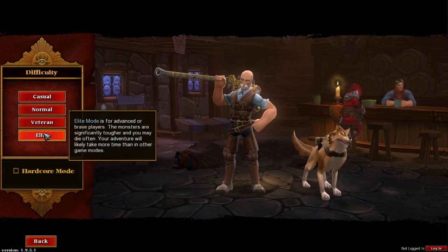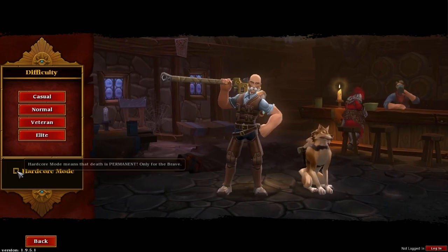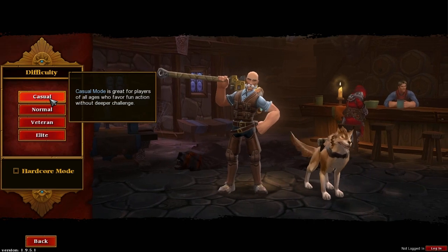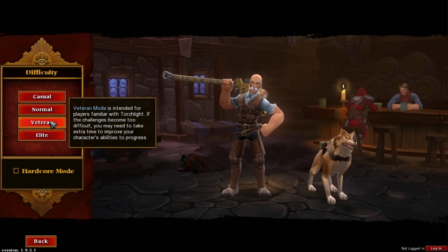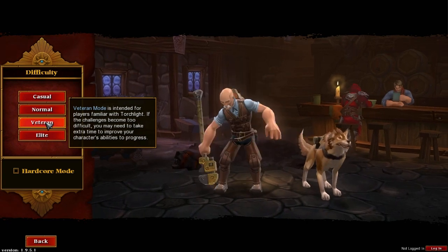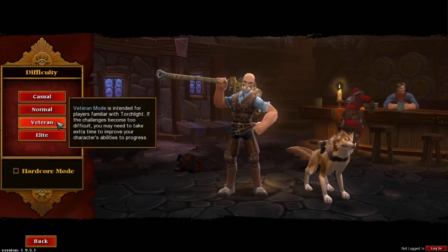Now you have the difficulty selection. Hardcore mode means that when you die your death is permanent, so only pick this if you don't mind crying and doing a table flip when your character dies. Casual is just for fun. Normal gives you a bit of challenge but you don't need to be too familiar with the game. Veteran is more for players familiar with RPGs — if you've played Diablo 2 or the original Torchlight, I'd suggest Veteran as it gives a nice challenge without killing you every dungeon. Elite is for the hardcore uber players. For this tutorial I'm going to go with Veteran.